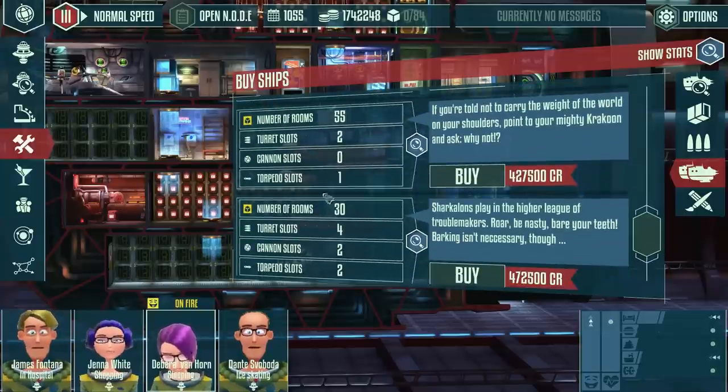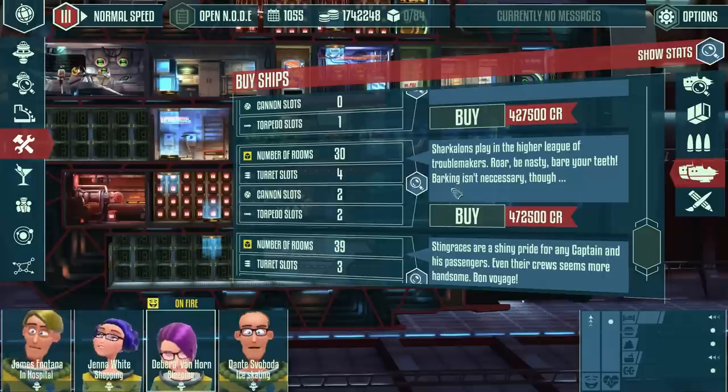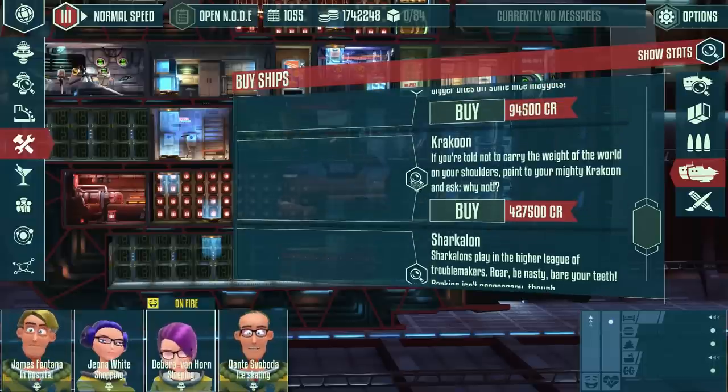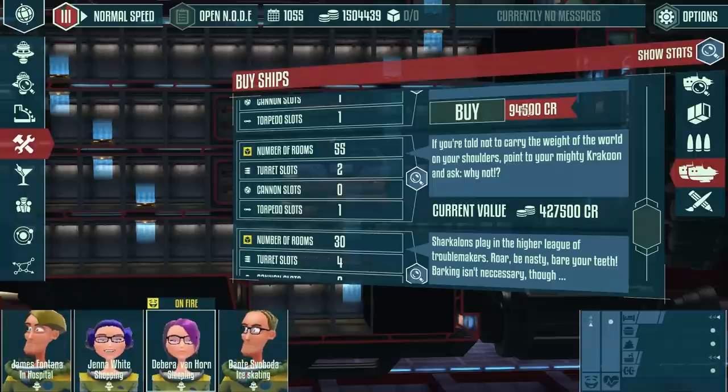The only thing you really need at the moment is torpedo slots — the torpedoes will get rid of any opponent you face. I haven't had any issues handling enemies. More guns like the Sharkalon has might get the job done faster, but one torpedo slot is all you really need. I think the Cocoon will do us a lot better with more cargo space and the same amount of guns, so let's buy that.